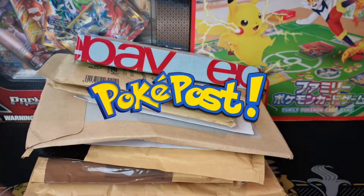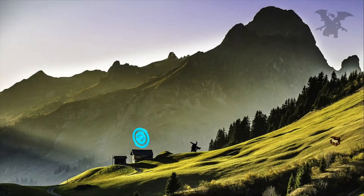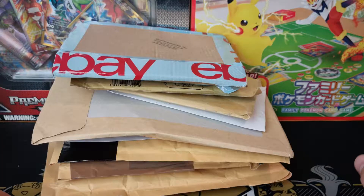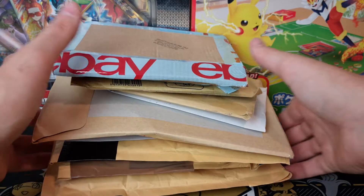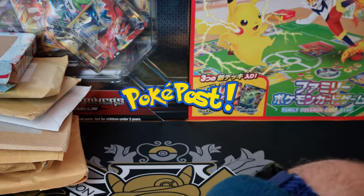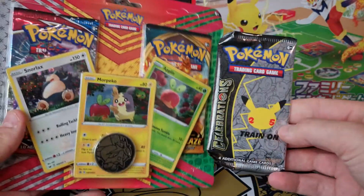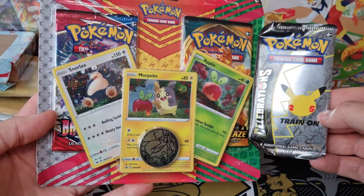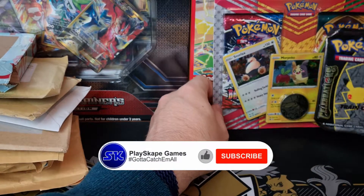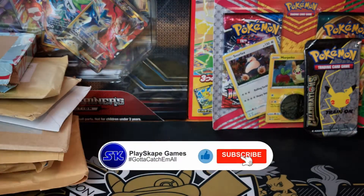It's time for this week's PokéPost! Gotta catch them all Pokémon fans, welcome to another PlaySkape Games video. It's that wonderful time of the week - PokéPost - and at the end of the video we're also going to be opening up the Morpeko American Blister Pack and an extra booster pack of Celebrations that you might have saw at the end of the Minitins video.